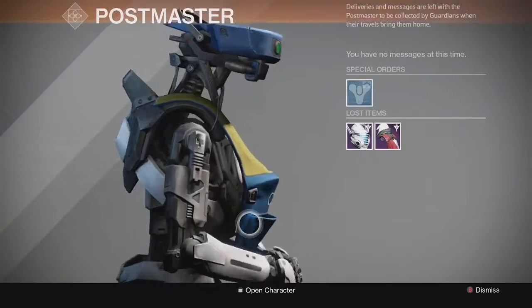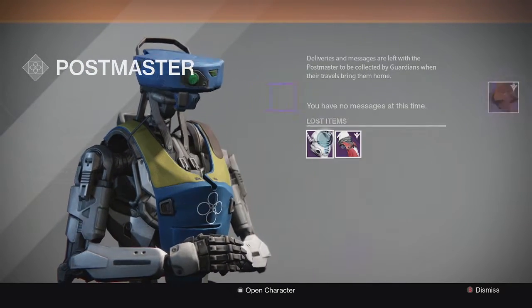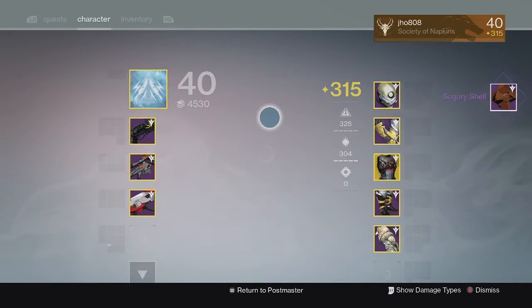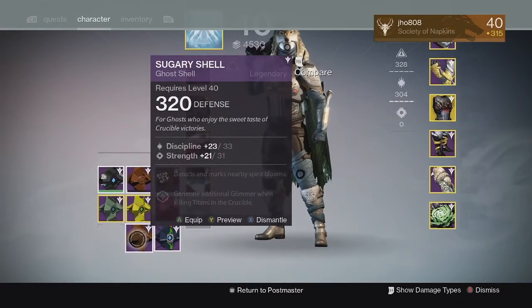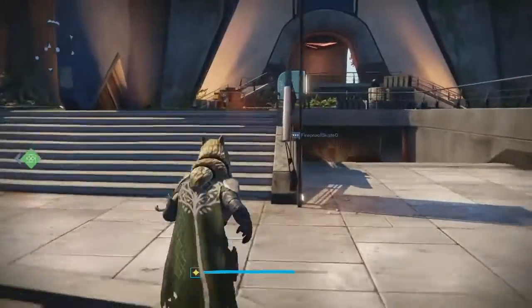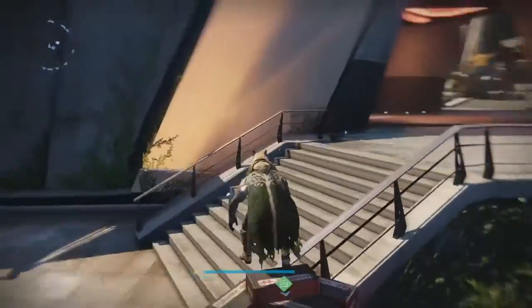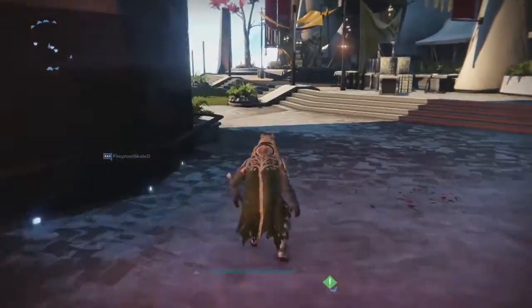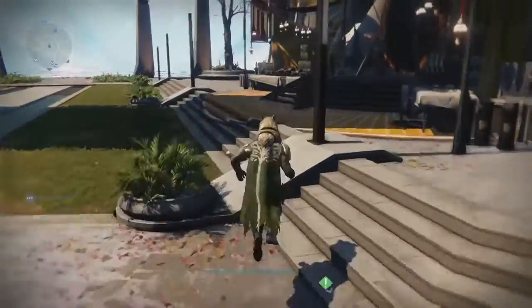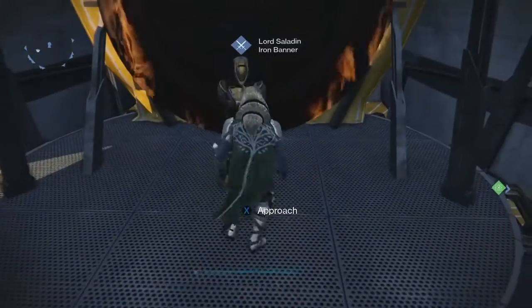Before we go to Lord Saladin, if you go to your Postmaster you will have a special order. It will give you your Go Shell — I got my 320 Go Shell and the Sugary Shell, which was pretty cool. If you participated in the Crimson Days event and completed the main questline, which is completing 7 matches, you will be rewarded with that at your Postmaster if you haven't gotten it already. So go check your Postmaster and you'll get your 320 Go Shell.